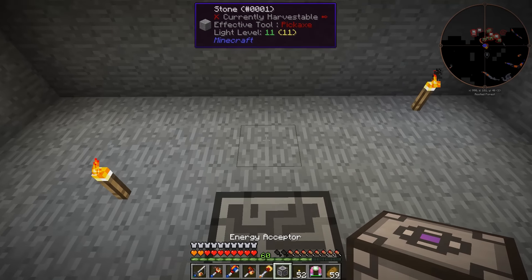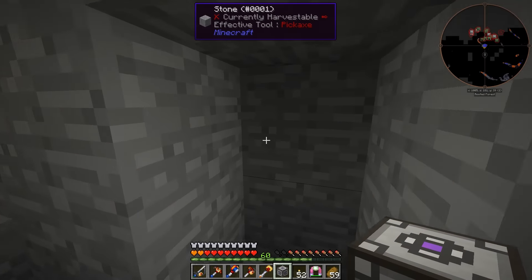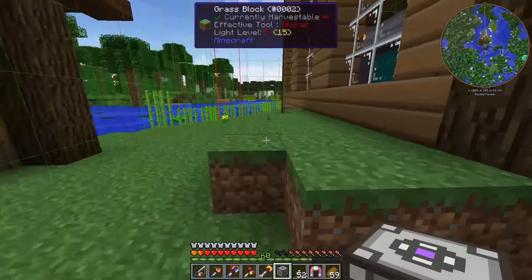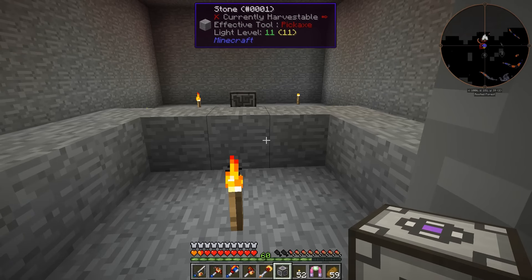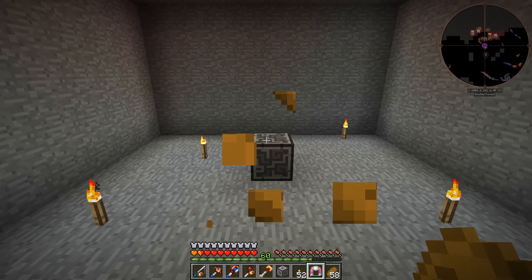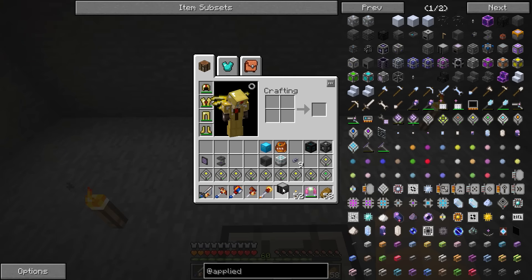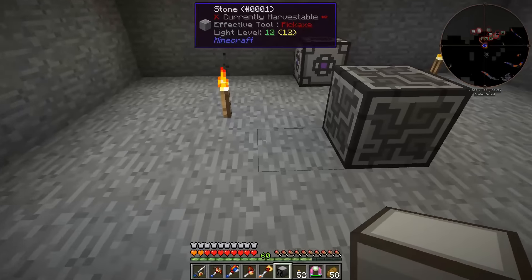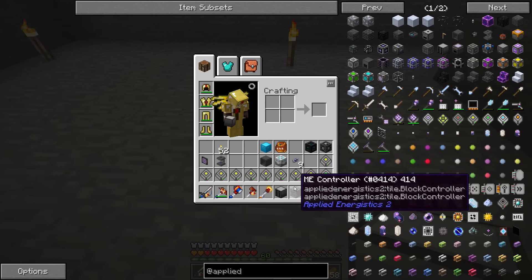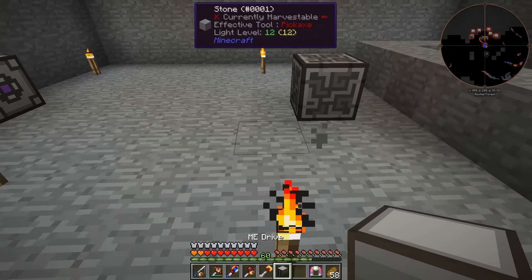We're going to need our energy acceptor for sure. Let's check our chunk boundaries - it looks like this is all within one chunk, which is actually really good. We'll put our energy acceptor right here. I'll put our ME drive here. We'll put our ME controller here, I think.